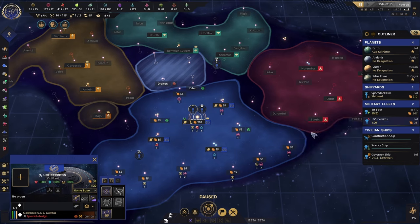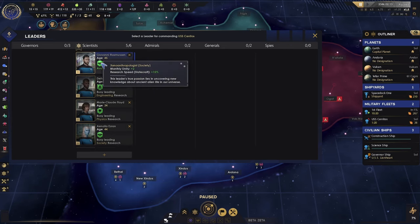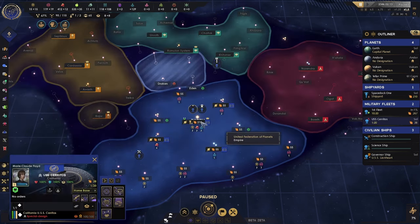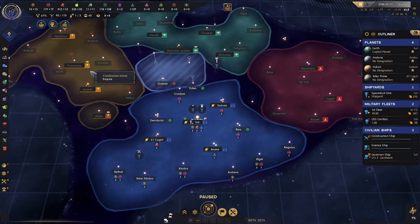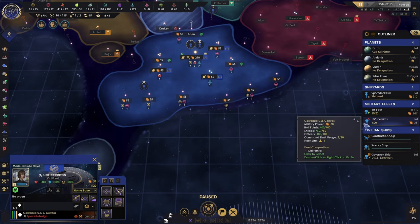The Cerritos is a science ship, but it also has the ability to do second contact, which improves relations with species. It's in the military fleets, but it acts as a science ship. We've got an officer on her — let's send her out to explore.